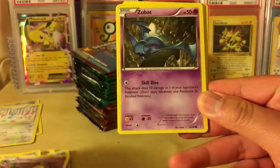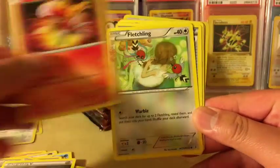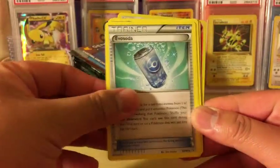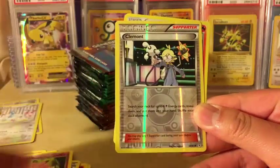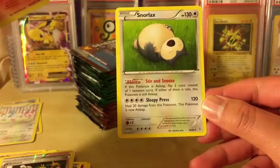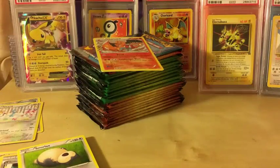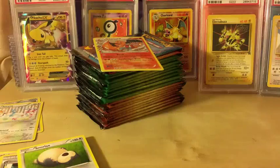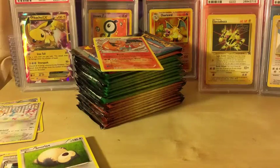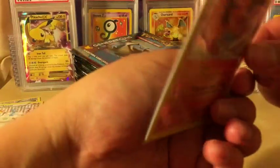We got Pikachu, Zubat, Metal Energy, Magmar, Fletchling, Evasoda, Clefable, Clément, Reverse Holo, Charizard - very nice from the Radiant Collection - and Snorlax, regular rare. I'm going to sleeve up this Charizard. I can already see it's a bit off center, but still a cool Charizard to get graded. So there we go - we got a Charizard. Next one.